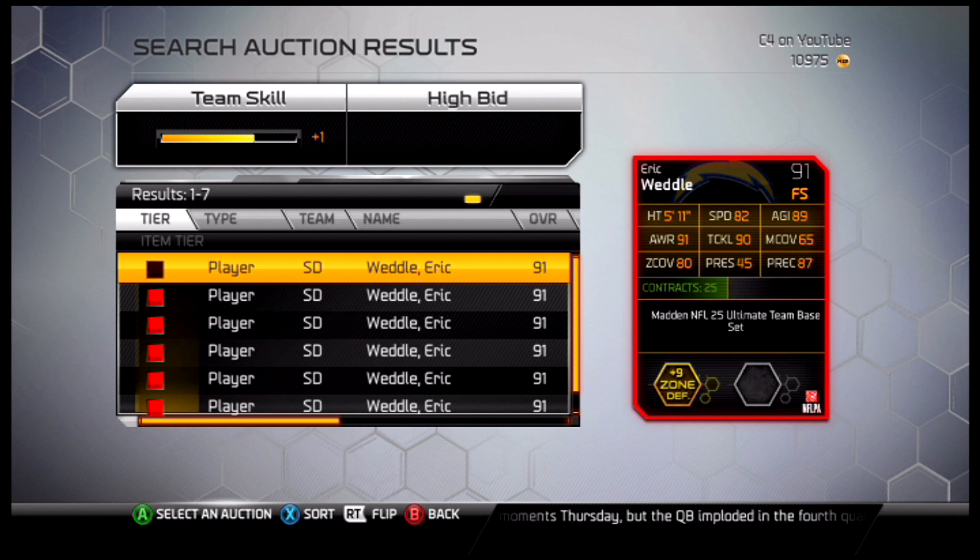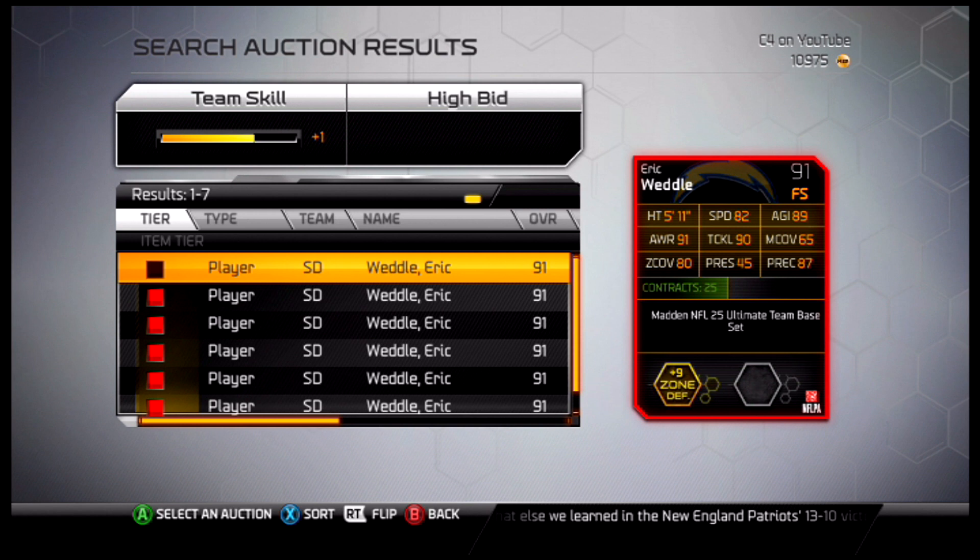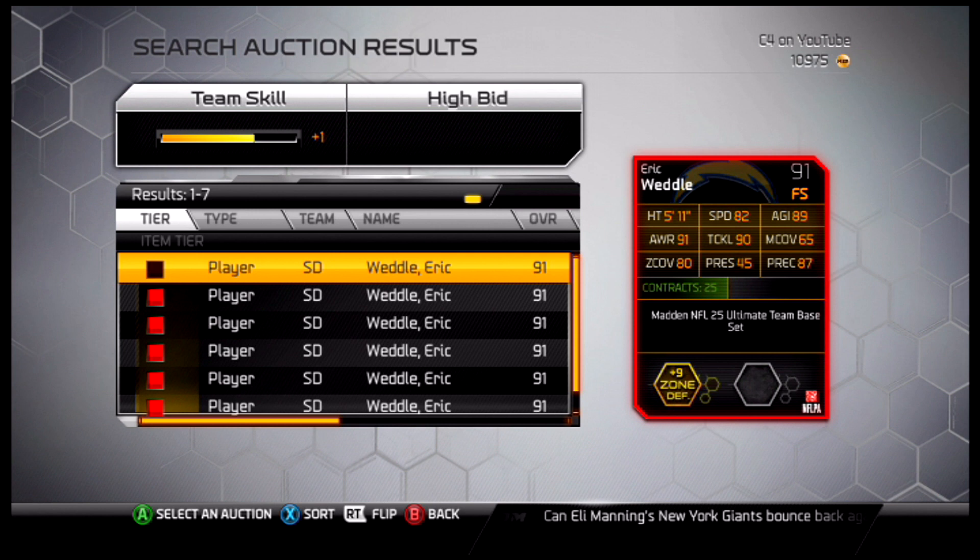Definitely a sure tackler, kind of weak in coverage. So if you had him on your team, you'd want someone like Eric Berry as your other safety to kind of pick up where he's lacking in coverage. But 90 tackling for a safety is very, very good. Eric Weddle is a legit guy.